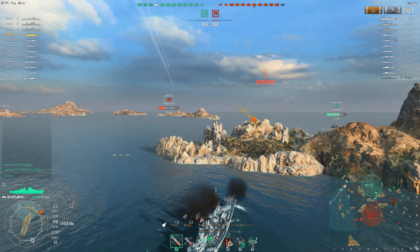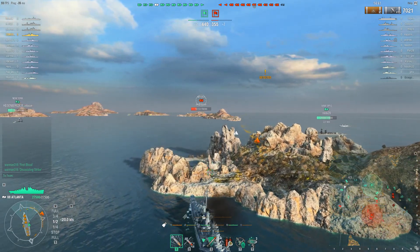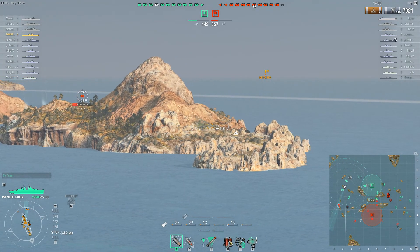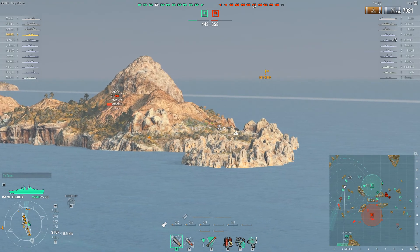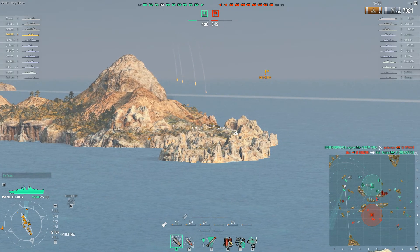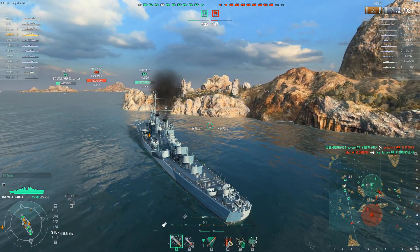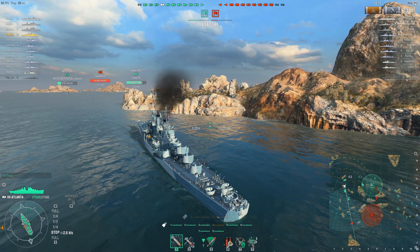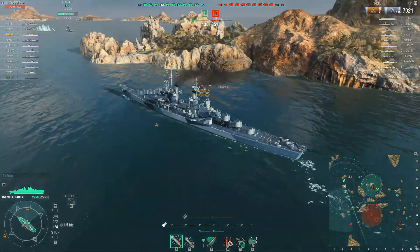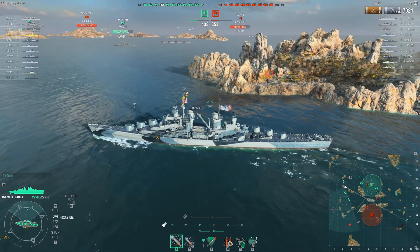Oh, he's still shooting at Myoko — that's interesting. Now he finally shoots after some delay. It would have been a whole lot easier to finish the Myoko off with AP shells while it was stuck. But I do like this position here — he has cover, he can easily shoot above the rocks. To do well in Atlanta you need those islands and rocks between you and your enemies.